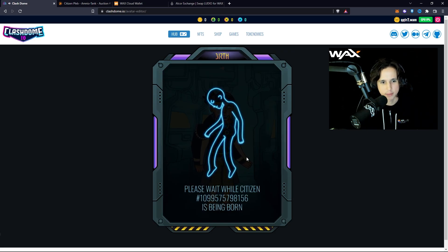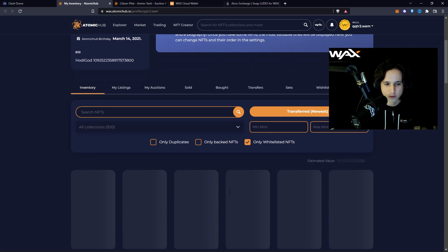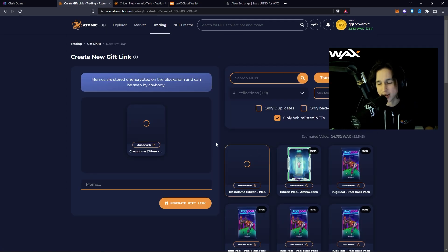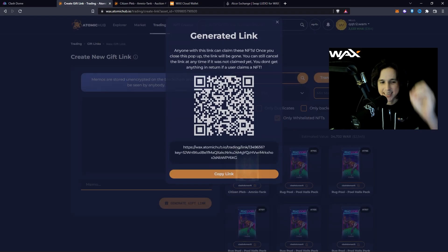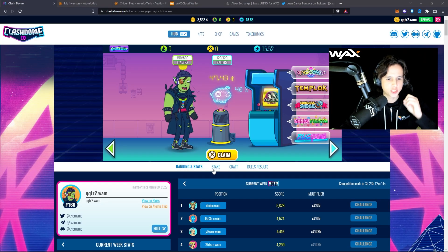I'm actually going to give this minted character away. If you made it this far into the video, congratulations — all you have to do is scan the QR code link I'm generating right here. Scan it, log in with your wallet, and the NFT goes right into your wallet. Let me know in the comments below if you claimed it.